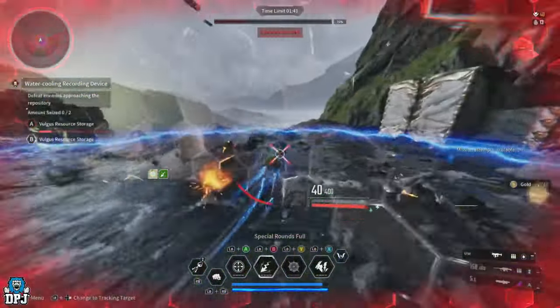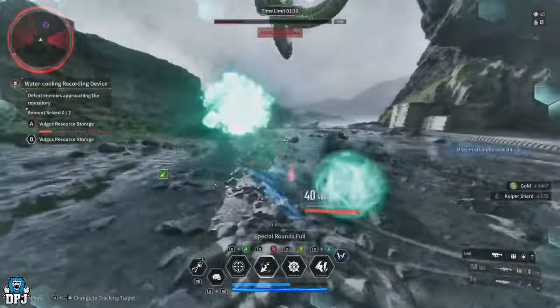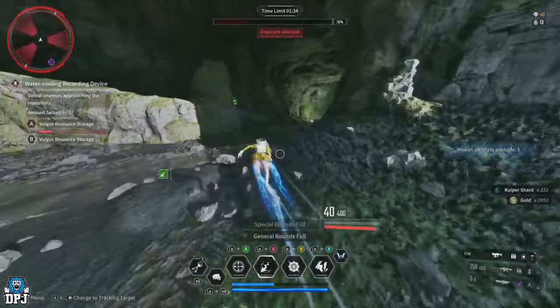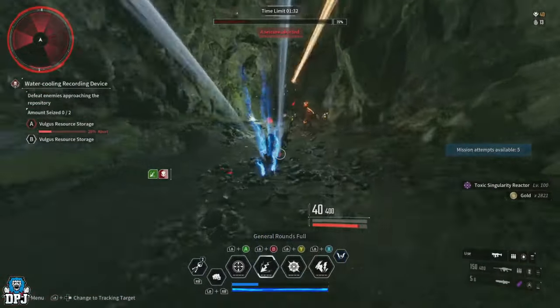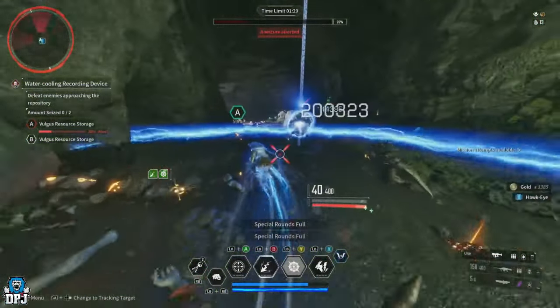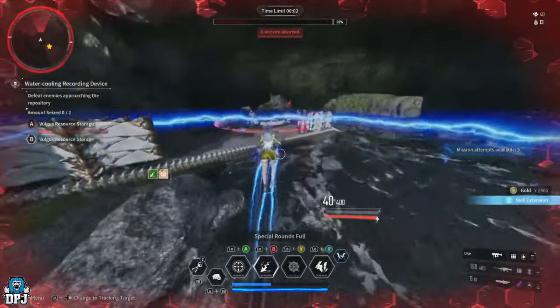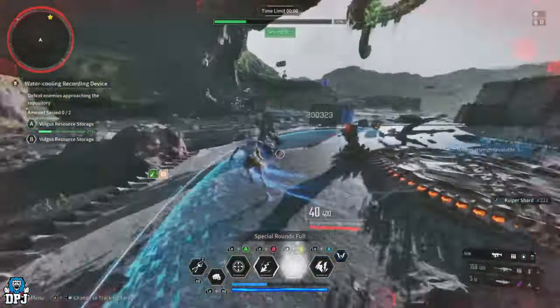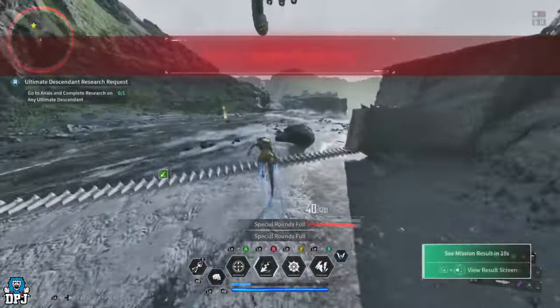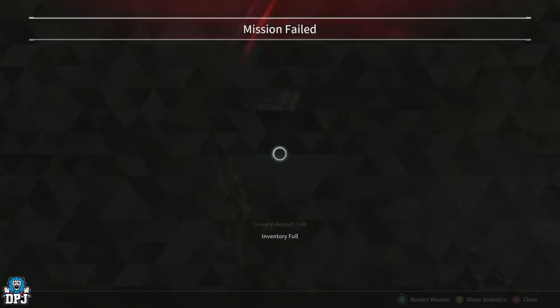Again, this is me doing this solo running backwards and forwards between enemy spawns. If you have two players sitting on those enemy spawns taking them out as they spawn in, it wouldn't even require a Valby or a Bunny - as long as you can get the damage output out. It would easily double the gains we've seen here, maybe even tripling them. It's also great for Kuiper and everything else too, so it's definitely a farm you should seriously consider checking out.